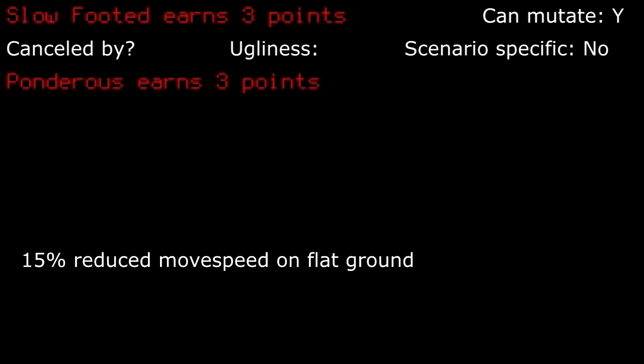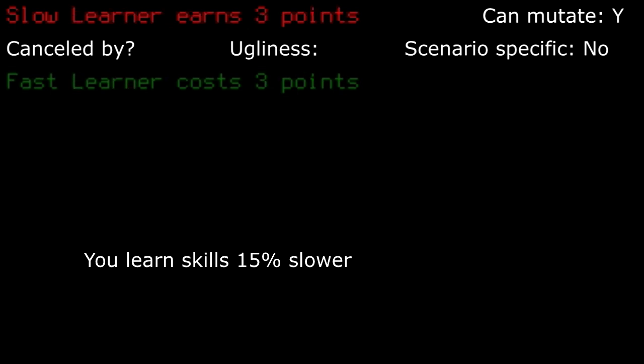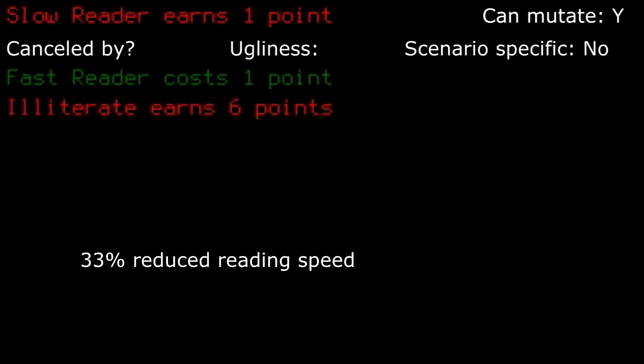Slow footed: absolutely awful as speed is important. I would take the negative 25% hit point reduction from Flimsy before I take this. Don't take this unless you plan to utilize every environmental trick you can. Slow healer: if you don't want to be permanently locked into bad healing, then you can take this. It's not unmanageable, but you will still spend some extra time recovering from injuries. Slow learner: the reduced learning speed honestly isn't that bad. I would have been taking this trait more — not a bad choice. Slow reader: basically a freebie given you will be reading books in the comfort and safety of your base anyways. I almost always take this trait.